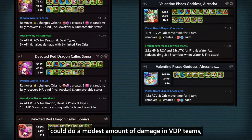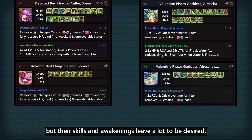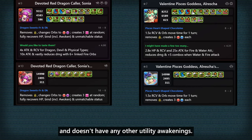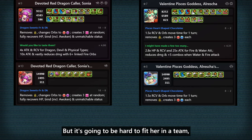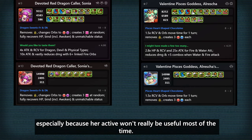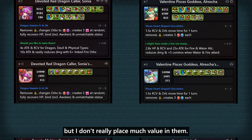Sonya and Aldricha could do a modest amount of damage in a B2B team, but their skills and awakenings leave a lot to be desired. For a cleric, Sonya's cooldown is way too long and doesn't have any other utility awakenings. Aldricha does have a double L and could fix RCB debuffs, but it's gonna be hard to fit her in a team, especially because her active won't really be useful most of the time. Both of their equips have a lot of team RCBs, but I don't really place much value in them.